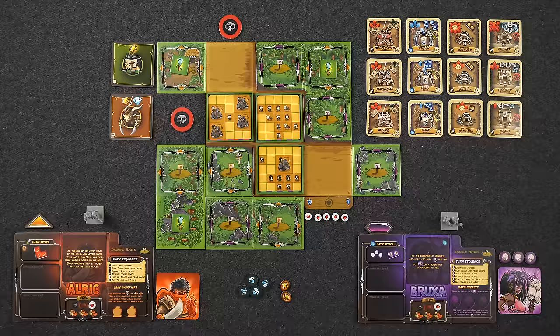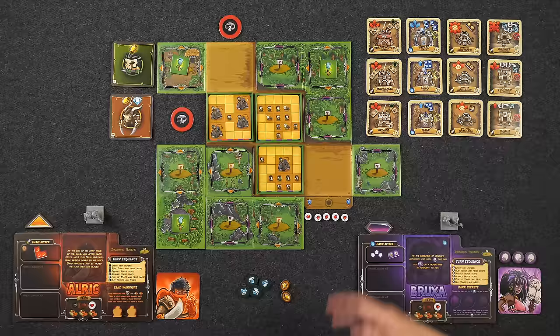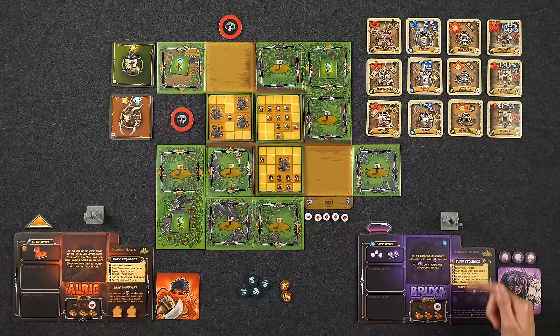The game is played over several rounds and you typically win as soon as you meet the scenario's win condition. There are several ways to lose, which typically include the kingdom losing all of its health. Each round has six phases, and for the very first round we skip the first phase and go directly into taking actions. When taking actions there are three main things you can do, and there is no turn order — we can decide in the moment who wants to take an action and when.